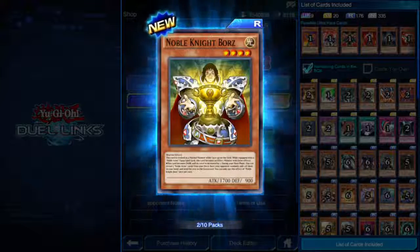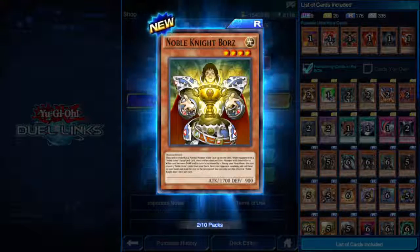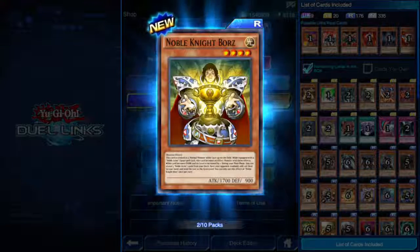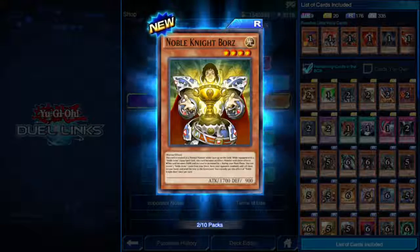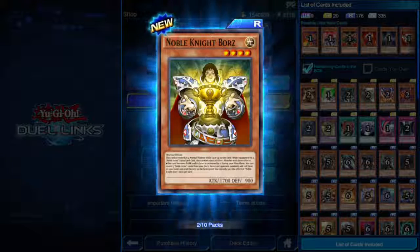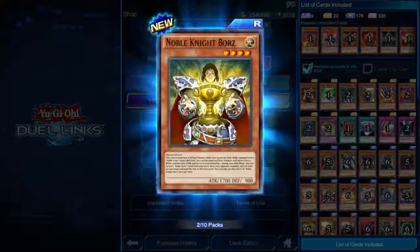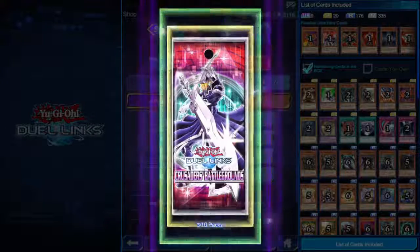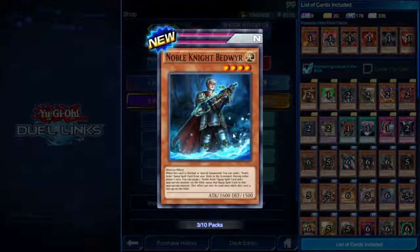Noble Knight Borz — four star. Treated as a normal monster while face-up on the field. When equipped with Noble Arms it becomes an effect monster: this card becomes Dark and its level increases by one. During your main phase, you can reveal three Noble Arms cards from your deck, have your opponent randomly add one to your hand and send the rest to the graveyard. Interesting — we also got a prismatic!